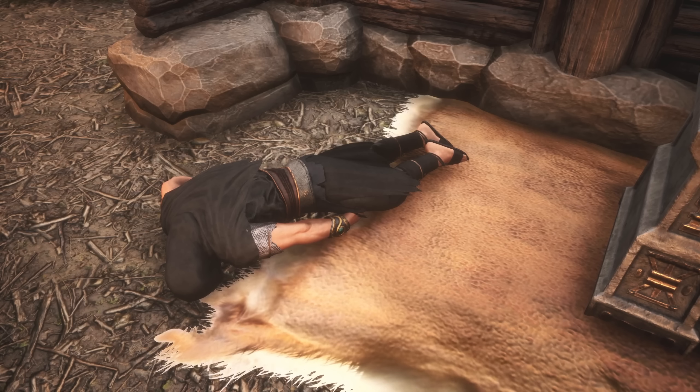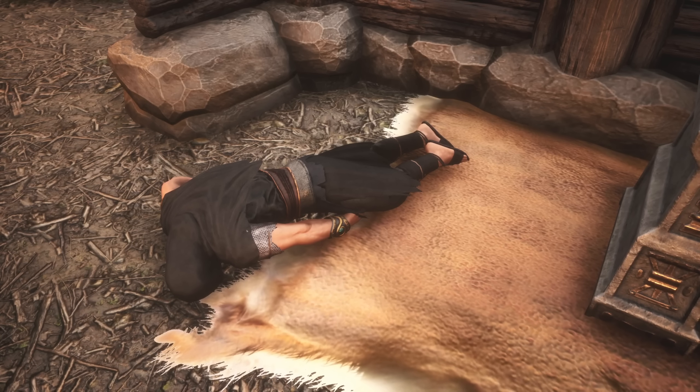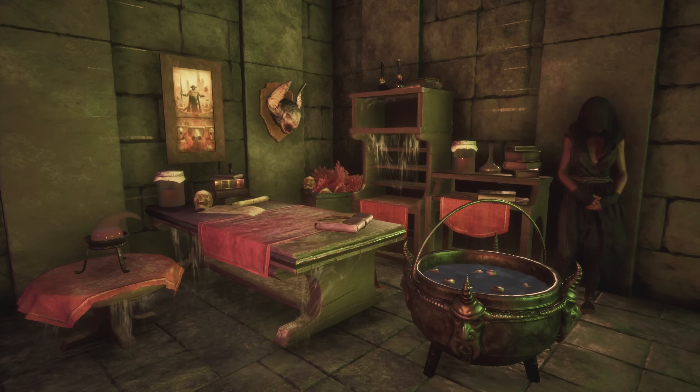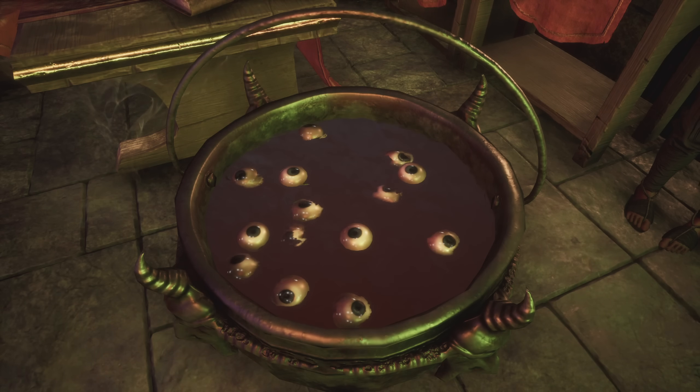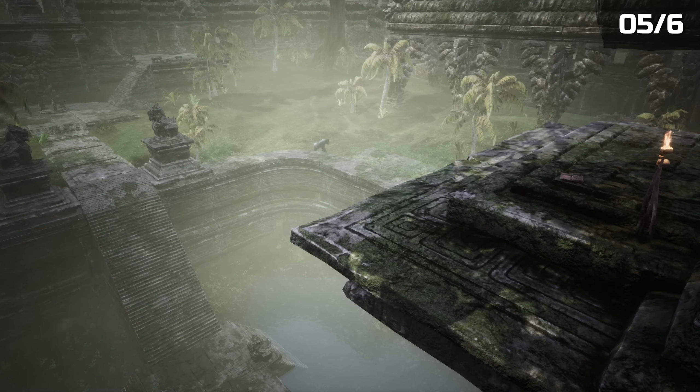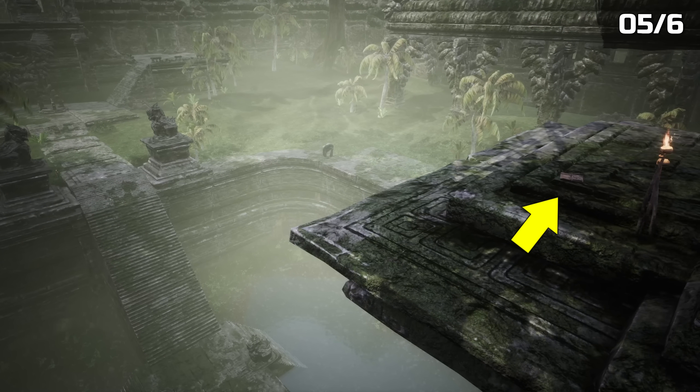If you get the scroll from a sorcerer, you will also notice that you learn the knowledge for the Forgotten Furniture set. This set includes dusty, cobweb-covered pieces as well as a creepy cauldron. Alternatively, you can learn the knowledge from a book that can be found above the Palace of the Witch Queen.